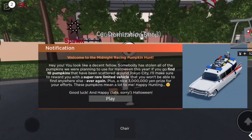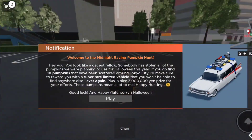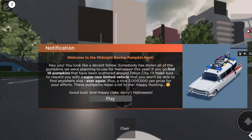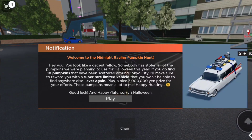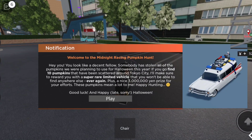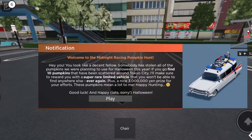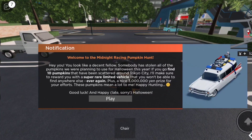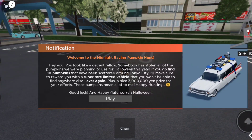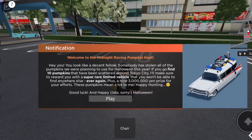Hey guys, welcome back to another video. Today we're in Tokyo City and they've added a new Halloween vehicle to celebrate Halloween. It's like 11:20 p.m. over here. We have to go find 10 pumpkins, just like last time, but we get a super rare limited vehicle as the reward.